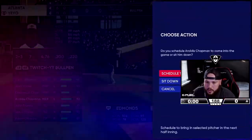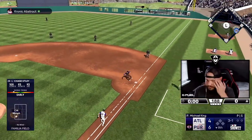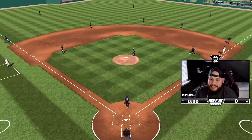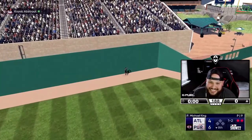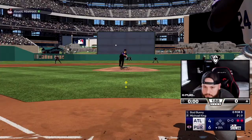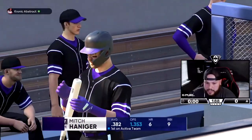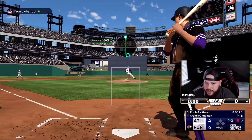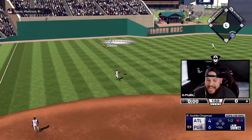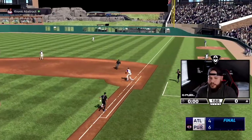We're going to the bottom of the eighth and we need to get a couple runs back. Michael King brought in a righty — he got two lefties and Ward, so we're going for Chapman at the end. We're gonna bring in David Justice against a righty. That caught too much plate — it's gonna die at the warning track. Not a good inning, but we're three outs away from getting the win. Chapman — one-two-three in the ninth. That was a tough game but we somehow came out on top.